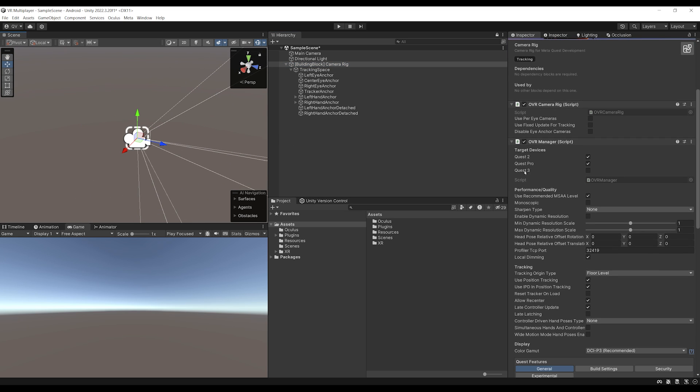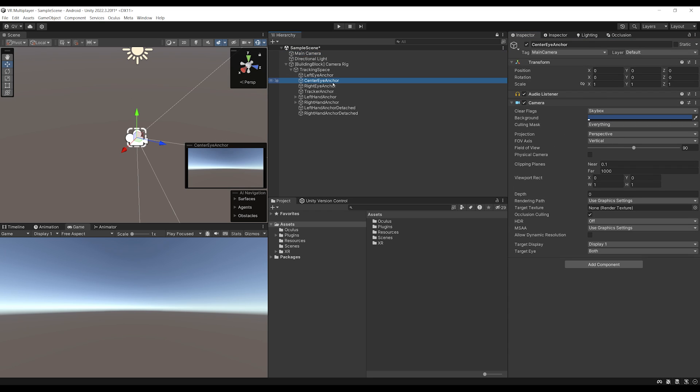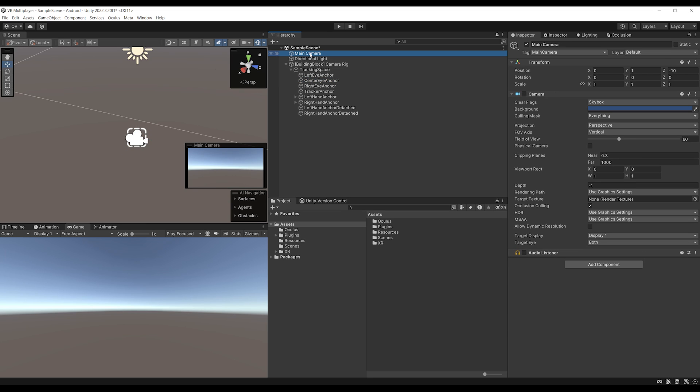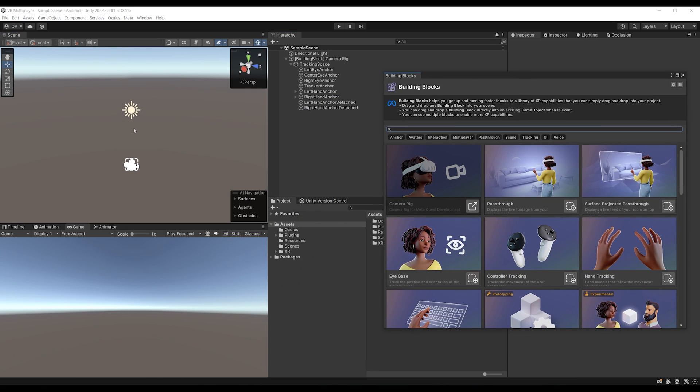Note that the VR Manager has the Q3 disabled for some reason, so don't forget to enable it if you are using that headset. The main camera is disabled because we want to use the camera from the camera rig, so we can select it and press delete to remove it completely. Now that we have a camera rig, VR is working — you can click Play to already test it.